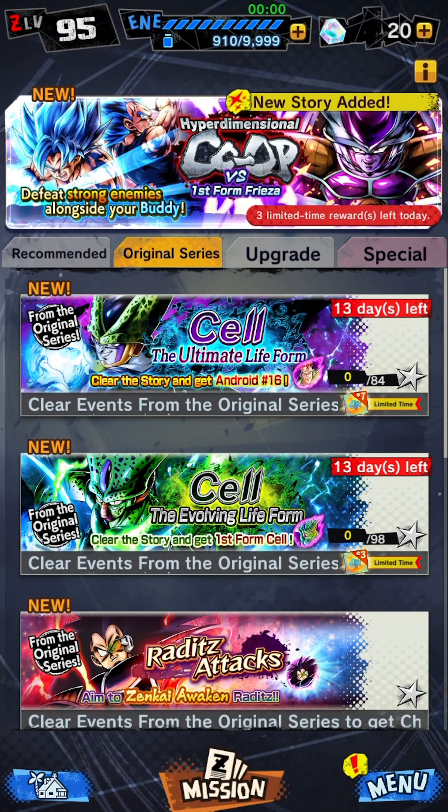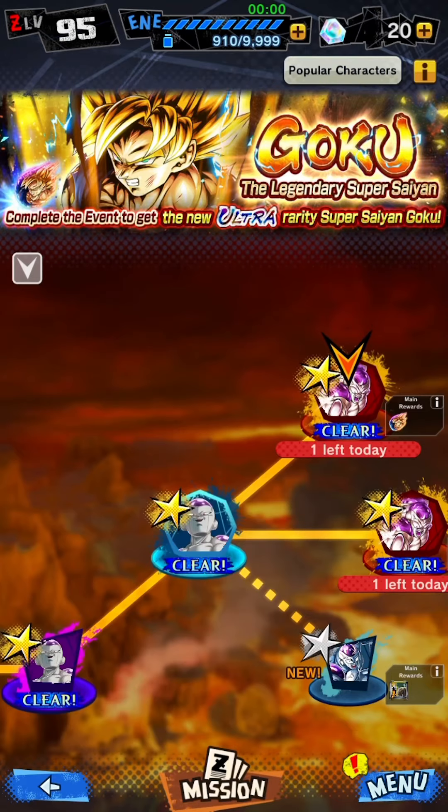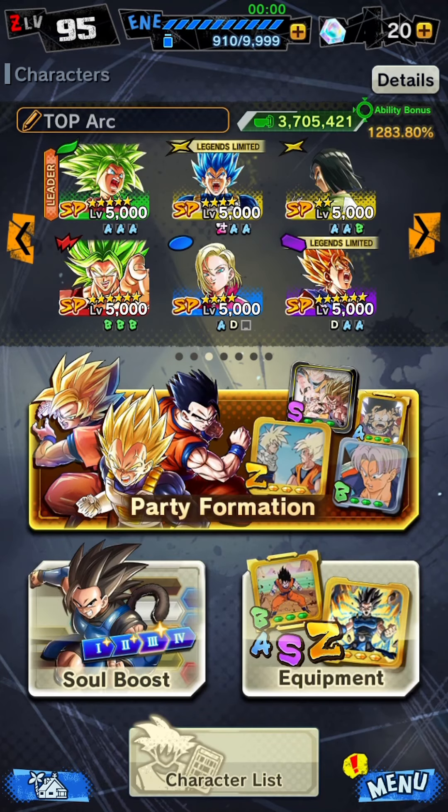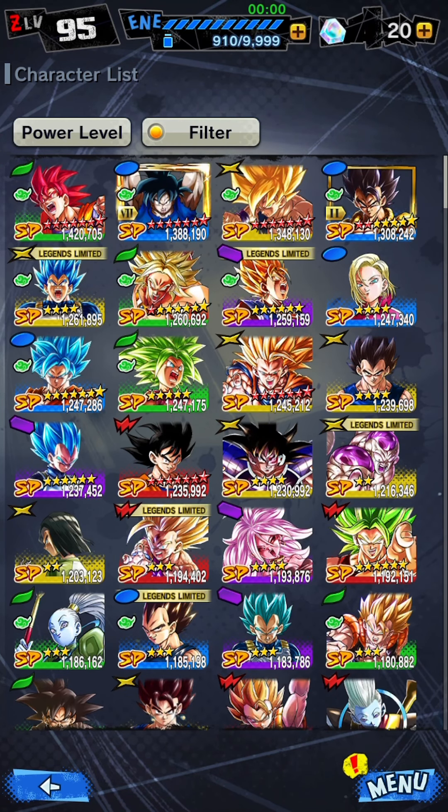To unlock the event itself, you must have completed the event Raditz Attacks up to chapter 3 included. Only then will the GaKa the Legendary Super Saiyan event be available in the Event Special page.